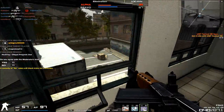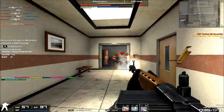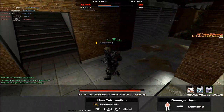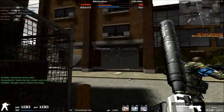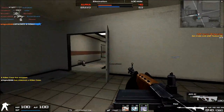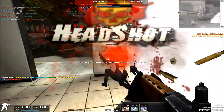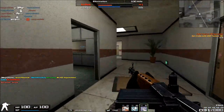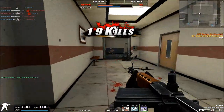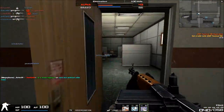Center speed on the FG-42 feels a little bit faster than the AUG A1, because it's just a necessity — it doesn't make sense for a weapon like the FG-42 to have slower center speed than teammates who can attach scopes. So the center speed on the FG-42 is a little bit better. Reload speed is actually pretty fast as well — nowhere near as fast as the original AUG A1, but still pretty fast for what it is.